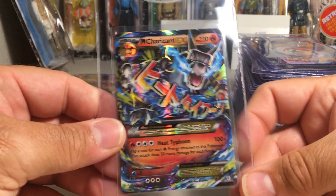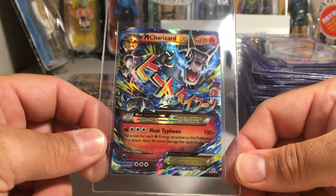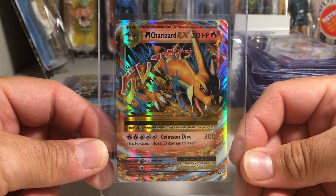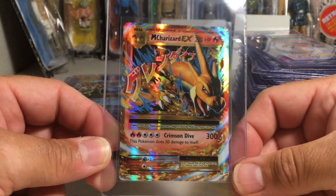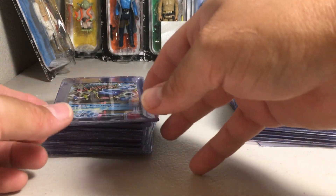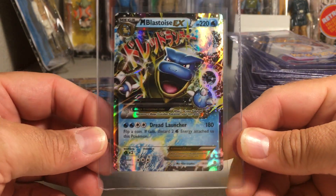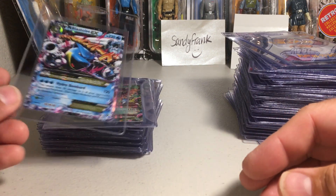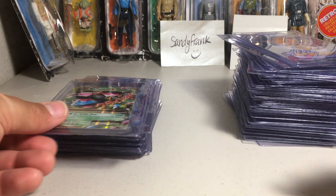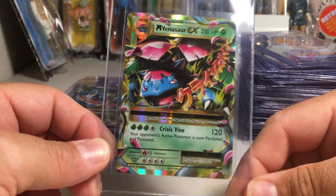Mega Charizard EX from Generations — really cool looking card. Mega Charizard EX from Evolutions. Mega Blastoise EX — that one is from Generations, and another Mega Blastoise EX from the XY base set. And we've got Mega Venusaur EX.